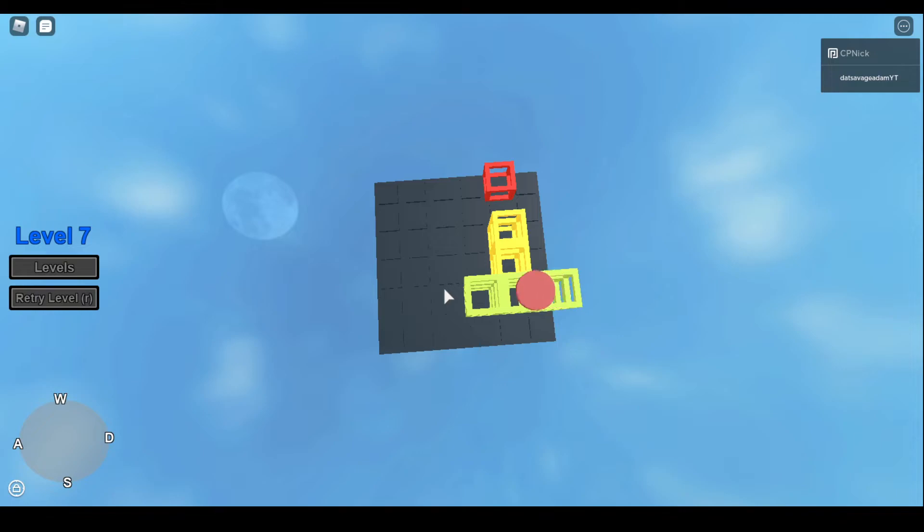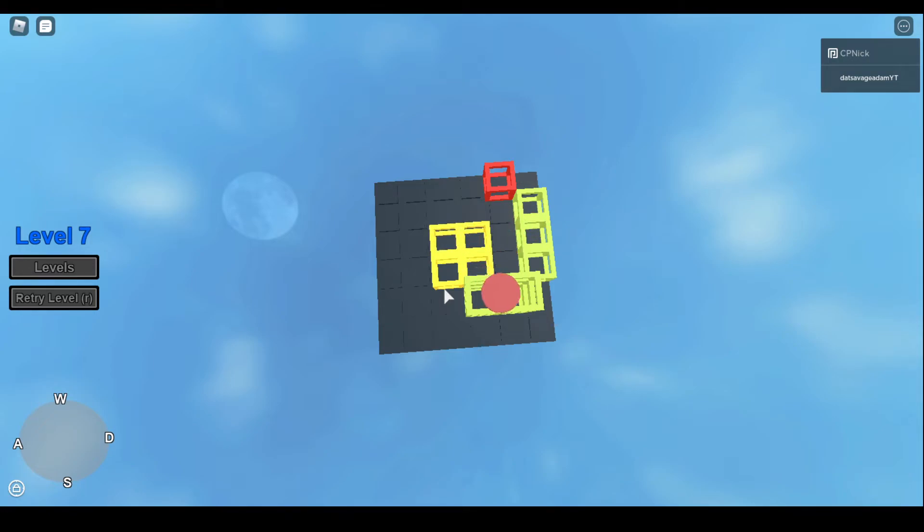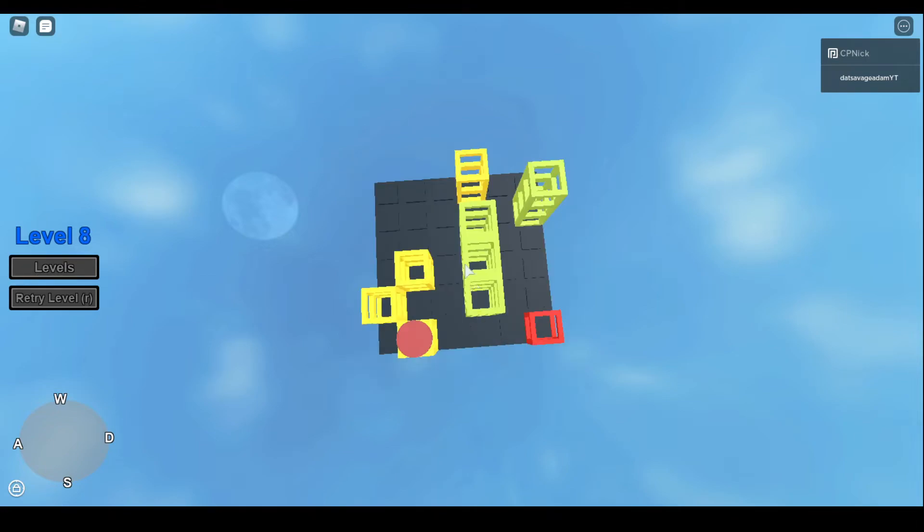Level 7! This one looks easy but it's probably not. There are a lot of moves I can't do because if I do them then I can't do anything. Maybe climb there. I can't go forward — maybe I do that, yeah, and then I go that way and then boom, I get to the red. Okay, level 8!